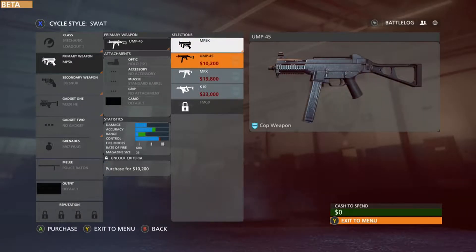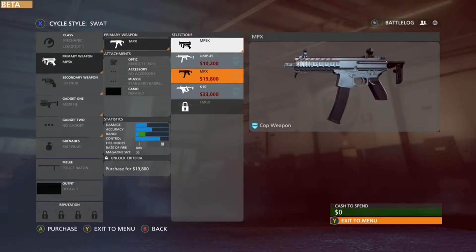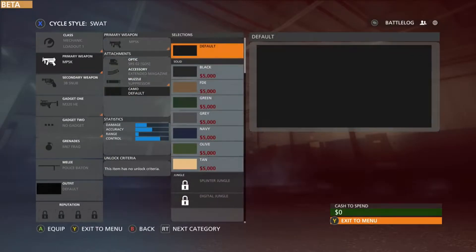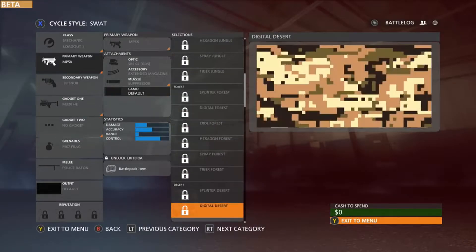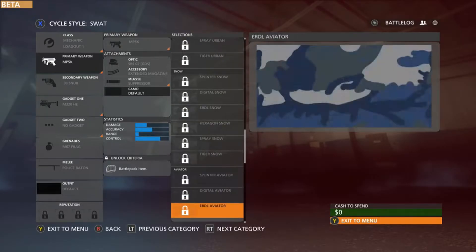I see — you gotta build up your cash to spend, and once you get that you can actually buy any weapon you want, which I do like. So you don't get bogged down with a weapon you can't use; you can go and purchase another. We got a couple things here — camos: default, black, and we got urbans, digitals.